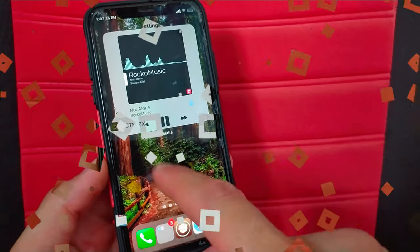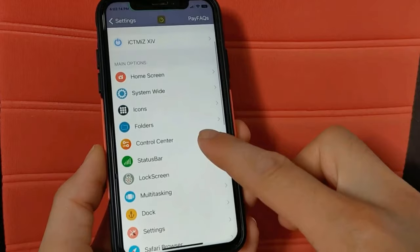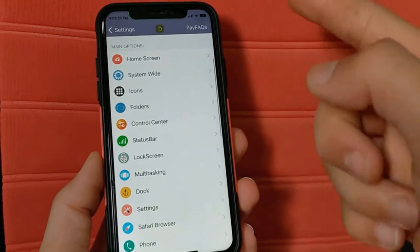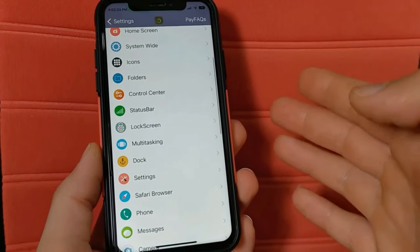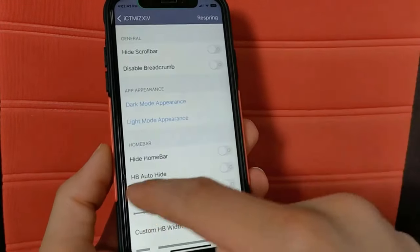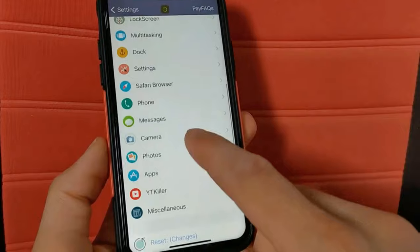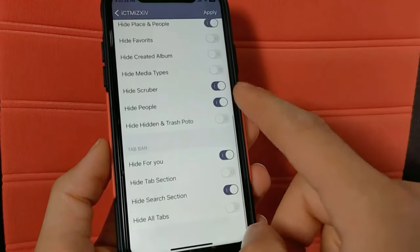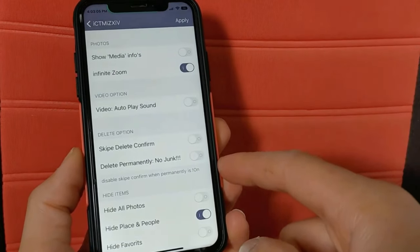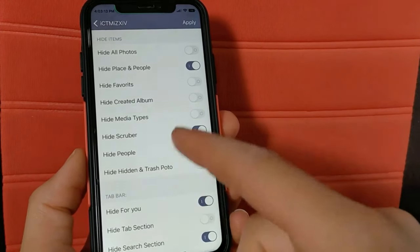The next tweak is iCTMiZ. This is a wonderful tweak that gives you more than 250 features to customize your device. You can customize the home screen, folders, control center, camera, lock screen, status bar, and multitasking. Whenever you open an option you will find a lot of sub-options, including many useful settings to hide options in the status bar and control center.